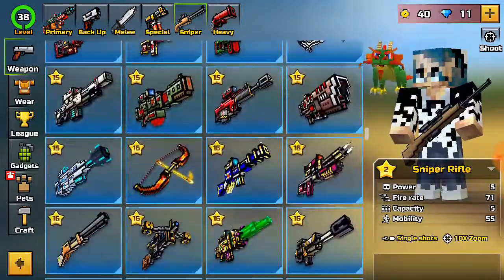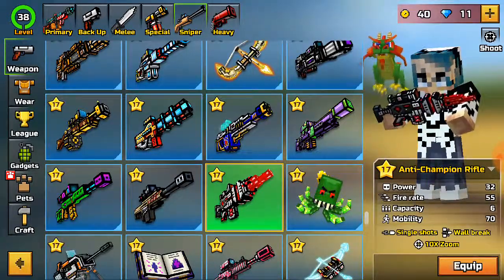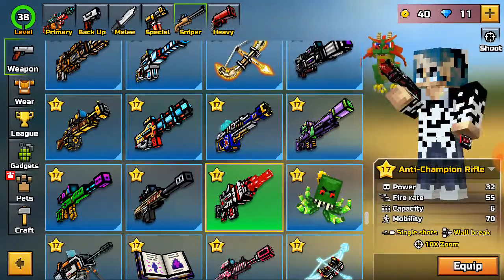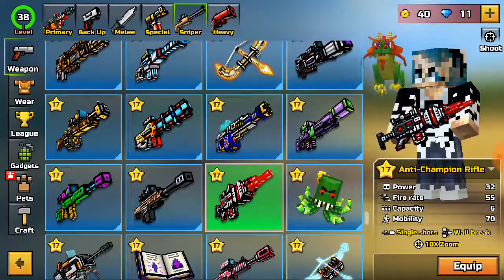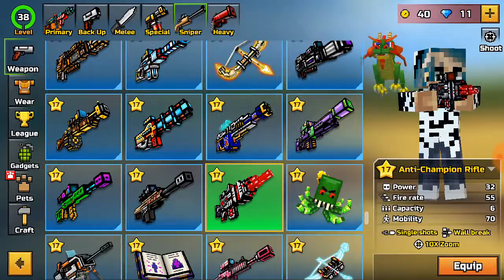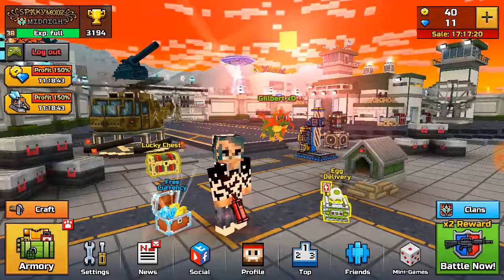Number 1: the Anti-Champion Rifle. I know most people wouldn't really like this weapon as it is a sniper, but it really helps you get the skill to face higher-level players and it is really good anyway. It ranges from 170 gems and is really worth the buy.